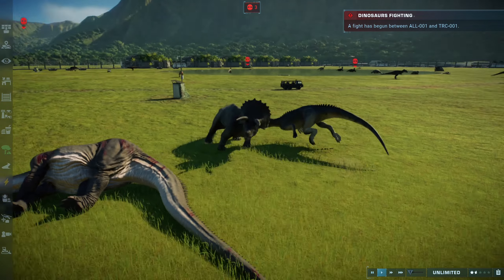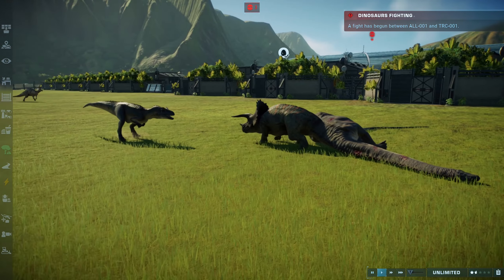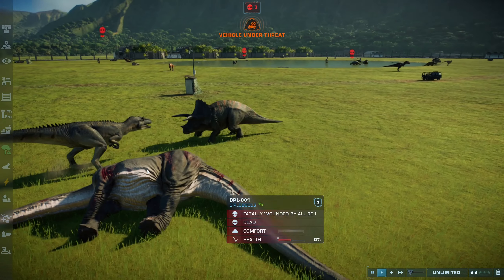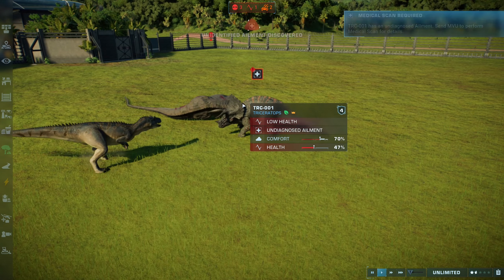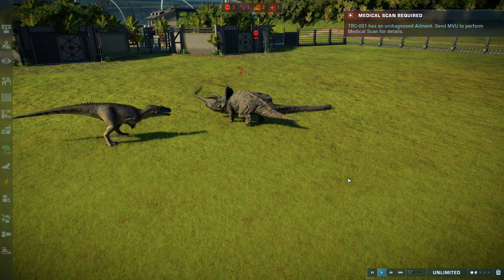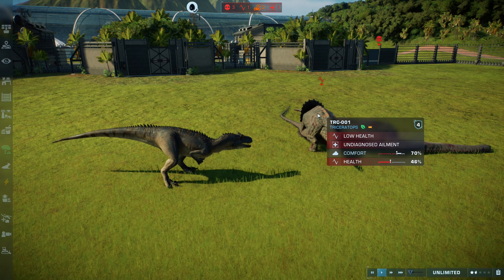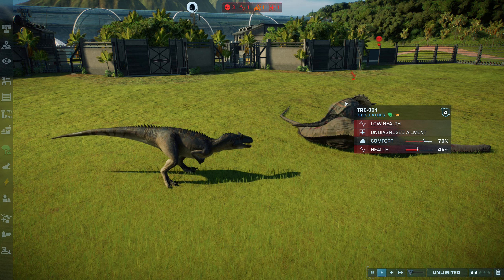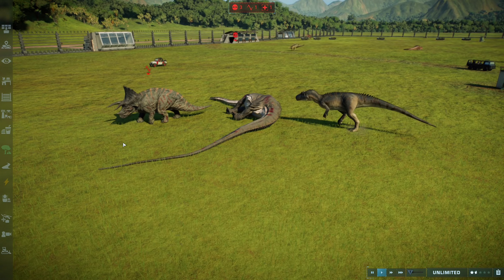That was a nasty, well-calculated hit there by the Allosaurus. Triceratops is definitely fighting back — not letting the Allosaurus get away so easy. But looks like the Triceratops is not doing very well. Its health is going down, so the Triceratops is probably out of it because it is at least slowly bleeding out with some sort of life-threatening injury.